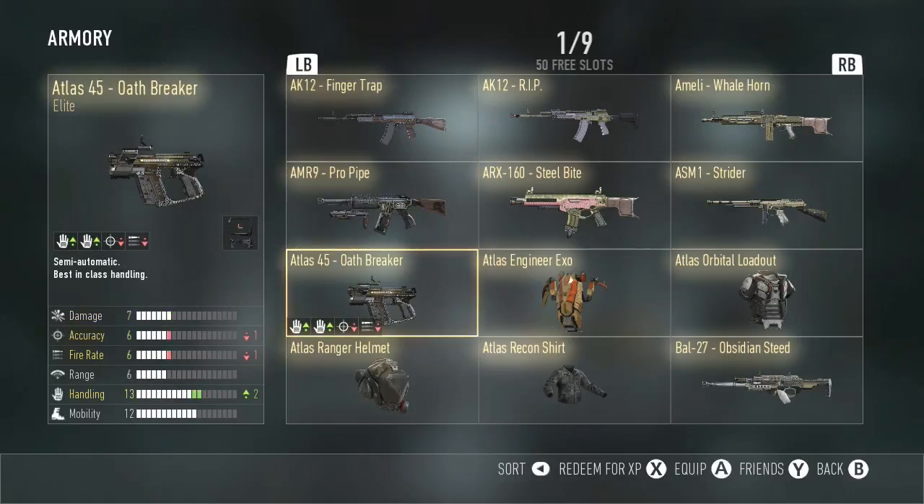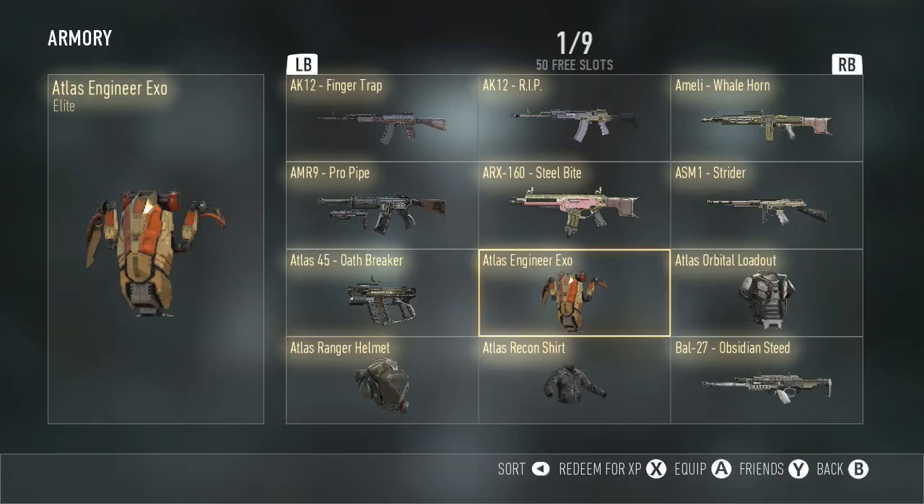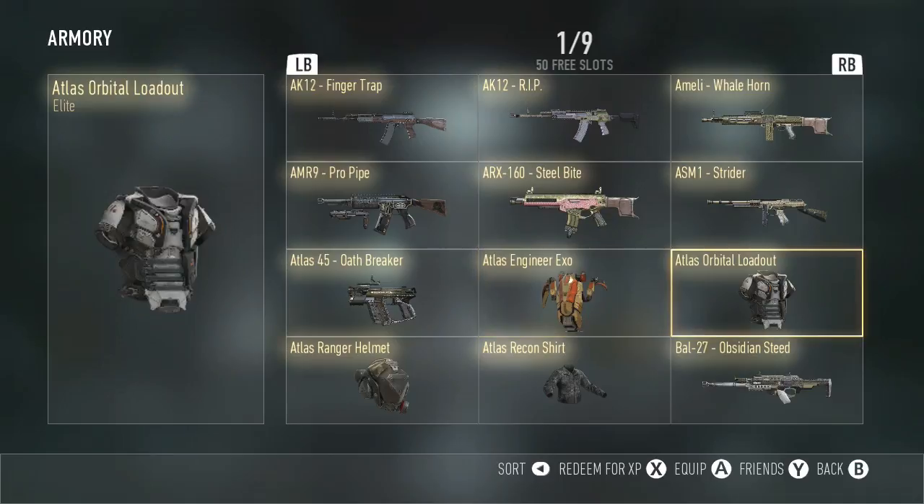Next, we have the Oathbreaker. This weapon is actually a pretty good secondary if your enemy is low on health. I've been using it for a while. Next, we have the Atlas Engineer XO. It looks pretty good, and I think everybody got this on the last update for AW. Next, we have the Atlas Orbital Loadout. This one's cool. I was using this before I got the Whiteout Loadout, and I think that's over here somewhere.